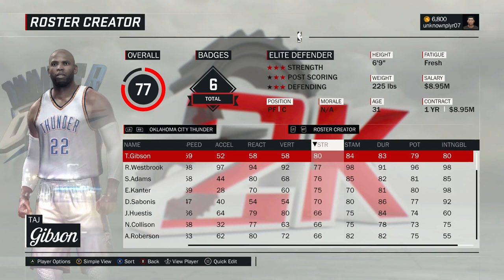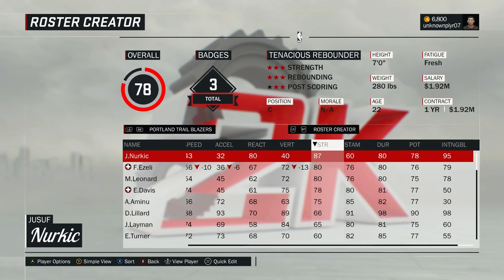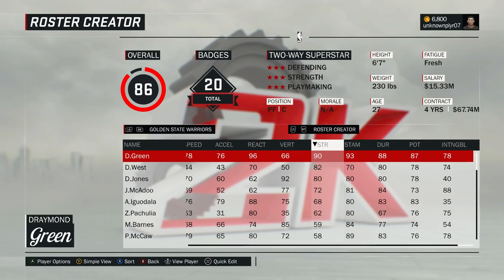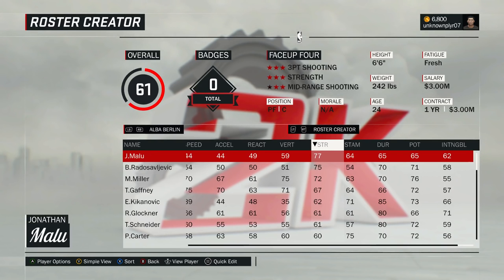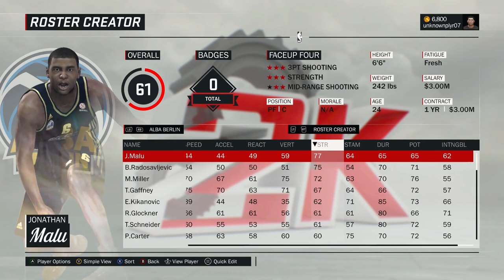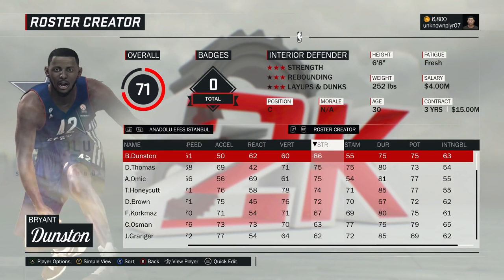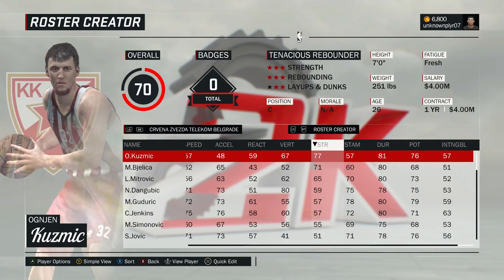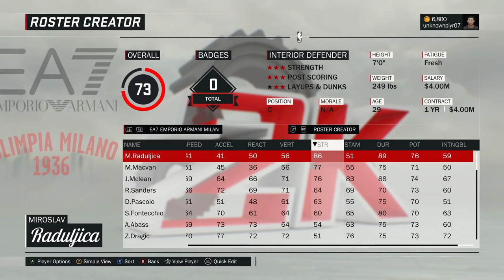A reason to max strength on your guards is its role on defense. Even if you have the best reaction time and predictive skills in the world, sometimes input lag will kill you in online modes. If you struggle with staying in front of more experienced players utilizing advanced dribble moves, strength may be the solution. These dribble moves are often patterns users have memorized. Higher strength will lead to more bump animations against your matchup that break dribble chains and make it easier to check your man. The most consistently good defense is simply staying in front of your man, not reaching or jumping to block shots, and getting bumps whenever possible.